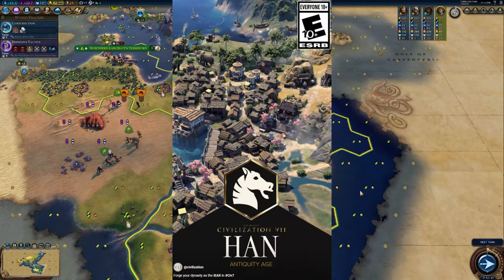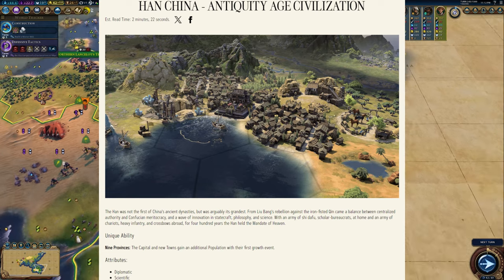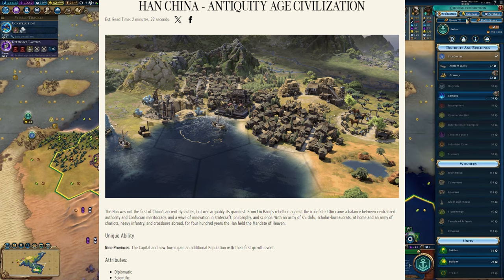It came with a short reveal, and they have a page on the game guide which I'll briefly cover here. The description states that the Han were not the first of China's ancient dynasties, but were its grandest. The Han are being pitched as a diplomatic and scientific civ.